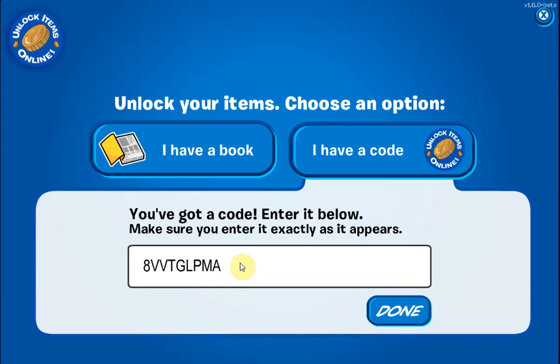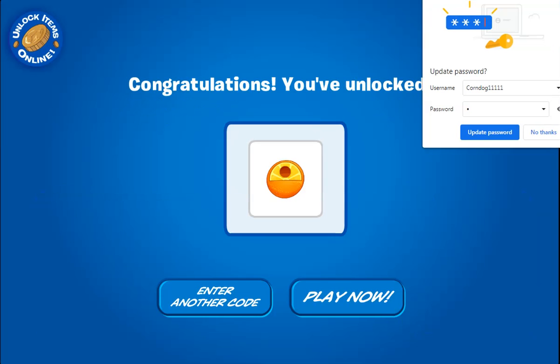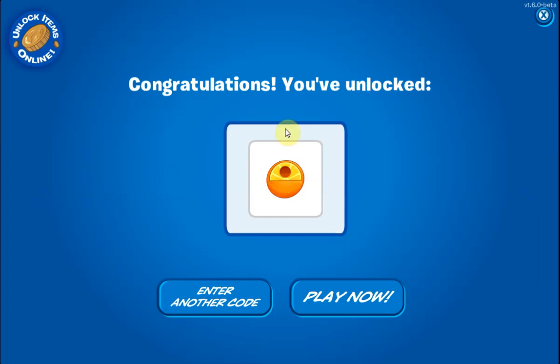There's a ton of other codes — I think there are about 10 different codes for different types of fruits, so that's pretty cool. Here's the second code. There's literally so many different codes of fruits, it's just crazy. The next code is TUXBPOVXD. We click done and we get an orange — pretty cool.